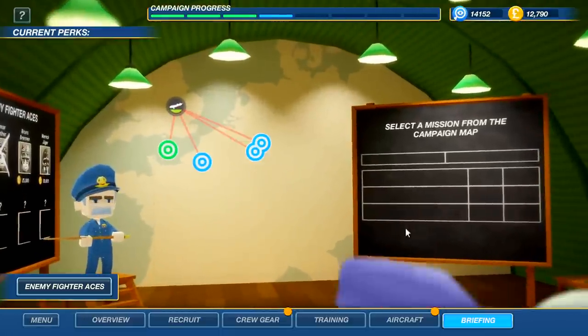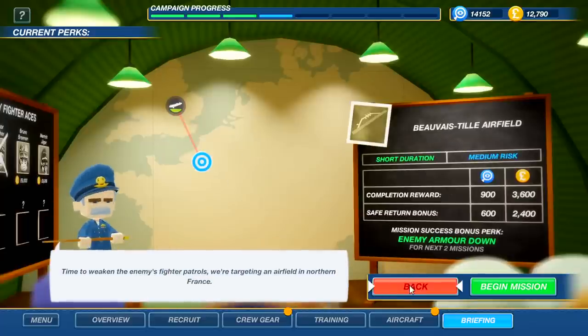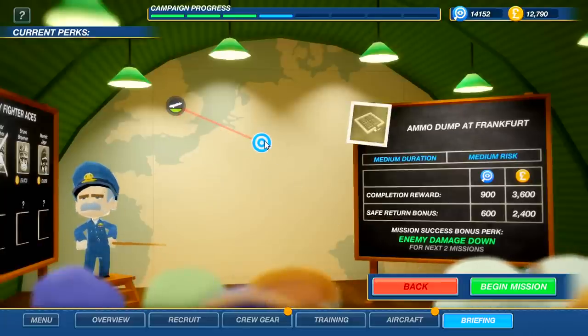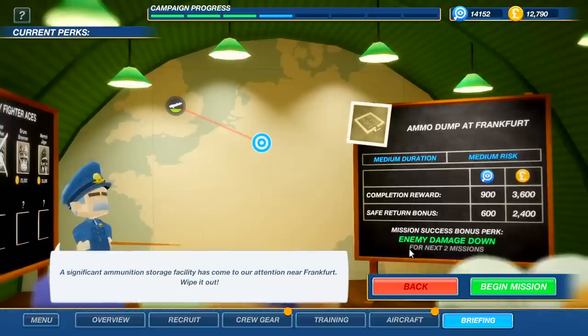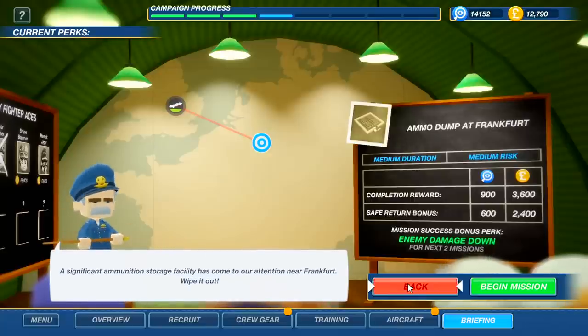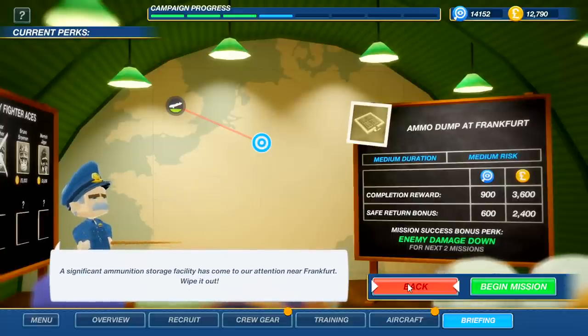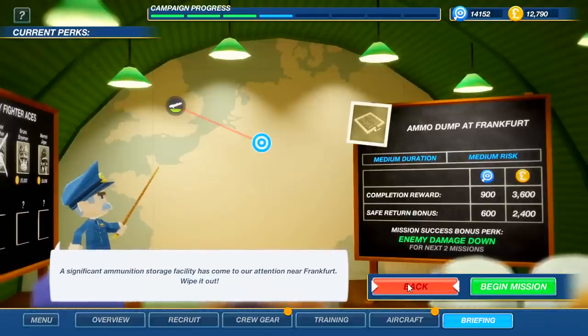Let's see the next missions — search and rescue, attacking an enemy airfield which is always cool, and resistance weapons drops — basically supplying the French resistance fighters going up against the Nazis. Anyway guys, my name is Baron — thank you for watching another episode of Bomber Crew. Let me know how we should upgrade our vehicle. Highly upvoted comments that are relevant, helpful, and funny will get those people put into the crew. See you in the next one!